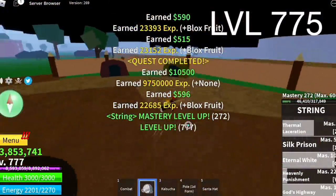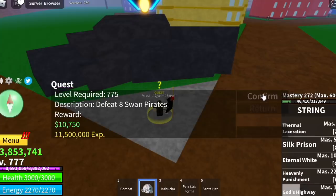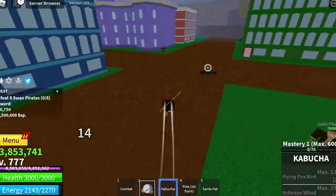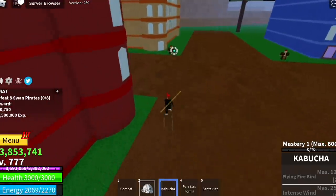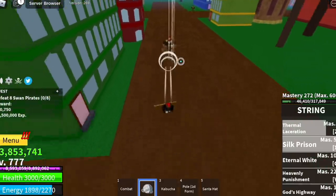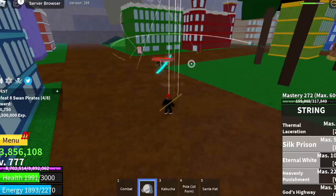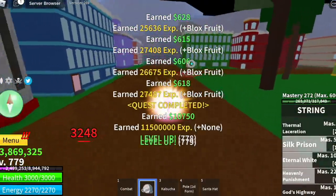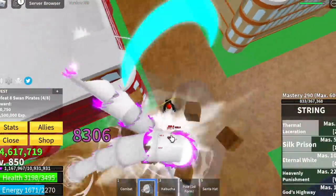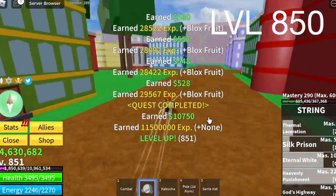Our goal is to reach level 775, and after that, moving on to Swan Pirates. First, lure them with your Kabucha — 1, 2, 3, and 4. Line them up. Use your Z skill, X skill, and V skill. You're going to do this twice to level up. Your goal level here is to reach level 850.